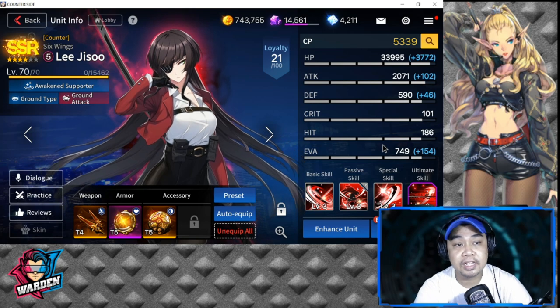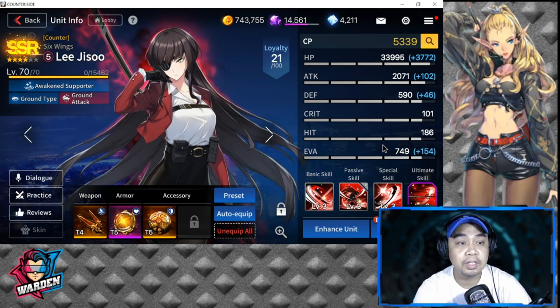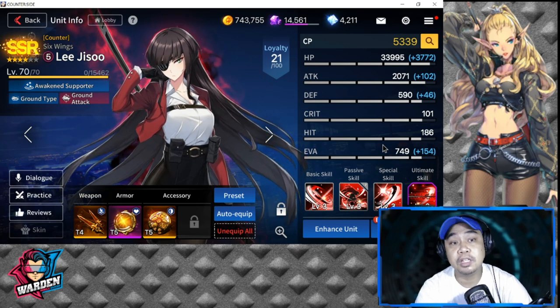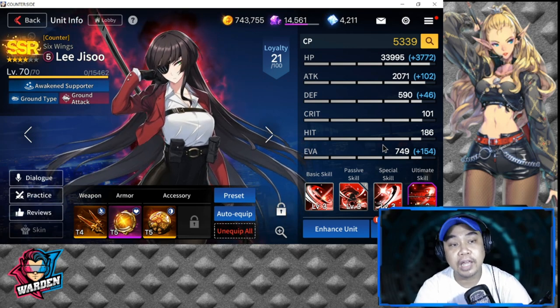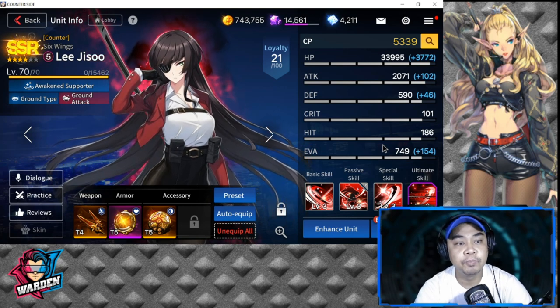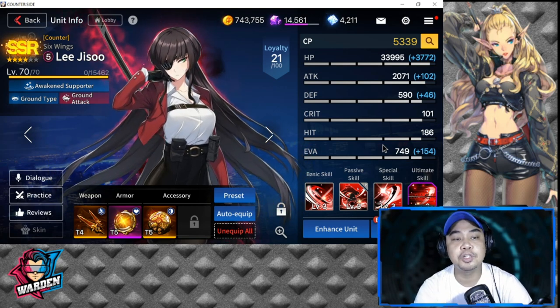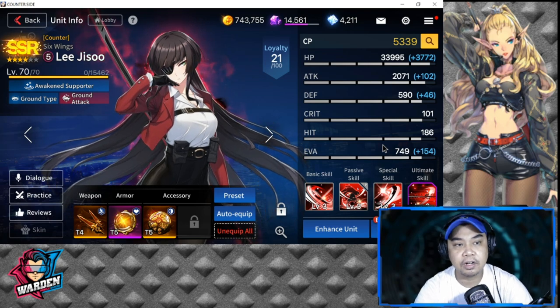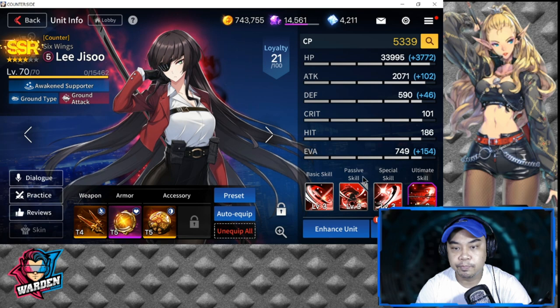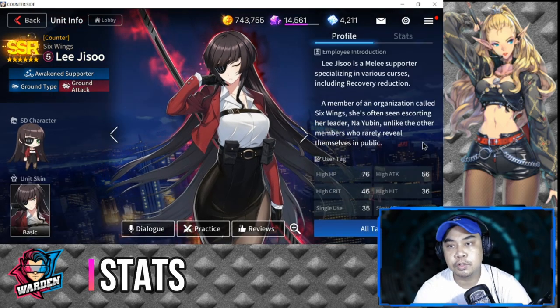Lee Jisoo is at level 70. She is an SSR awakened unit — specifically an awakened supporter. Her deployment cost is five, which is pretty heavy, but let's see if that five justifies her cost. She is a ground type and a ground attacker.